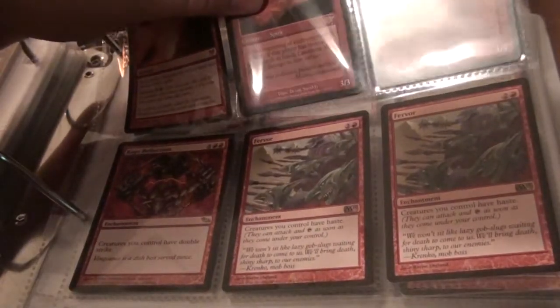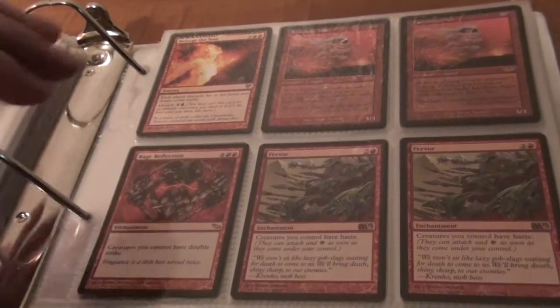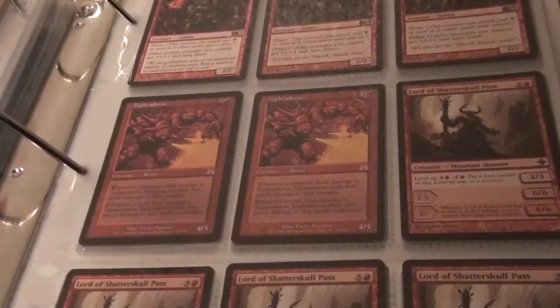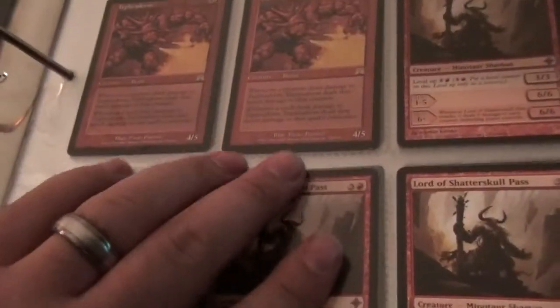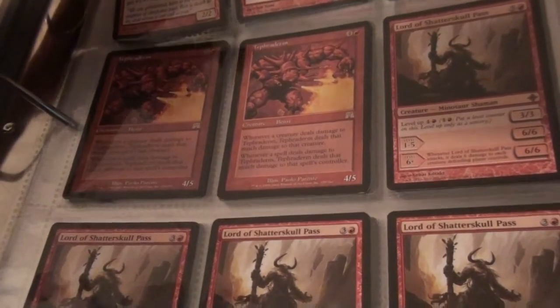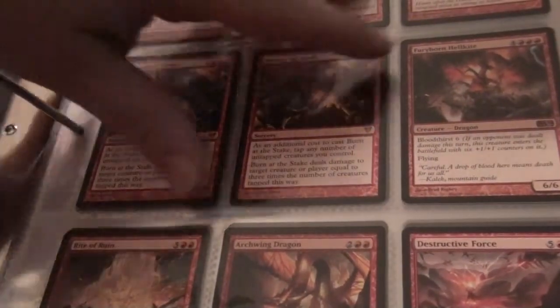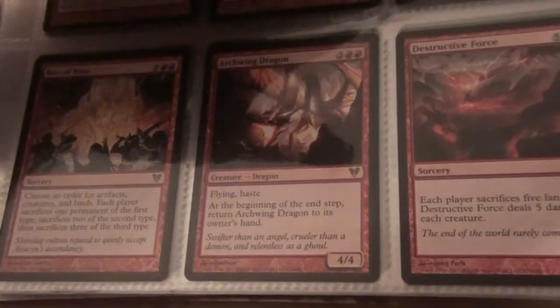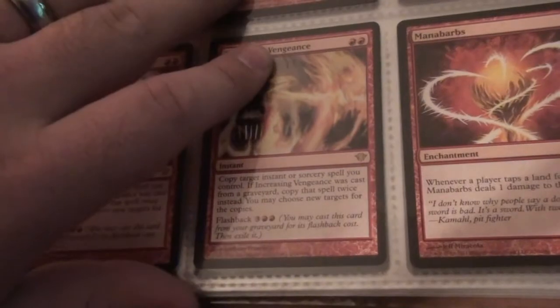As for the red, we've got a Reforge the Soul, a Lava Born Muse times two, two Fervors, a Rage Reflection, a Falconwrath Marauders, four Lord of Shatterskull Pass, two Teprederms — one does have a spot down here in the corner. Three Goblin Chieftain — two from M12, one from M11. Dual Casting times three, Burn at the Stake times two, Furyborn Hellkite, Destructive Force, Archwing Dragon, Rite of Ruin, Man of Arbs, two Increasing Vengeance, one Markoff Blademaster.